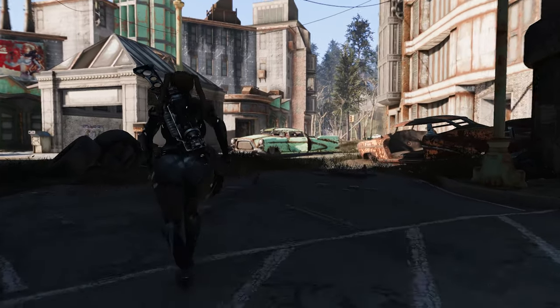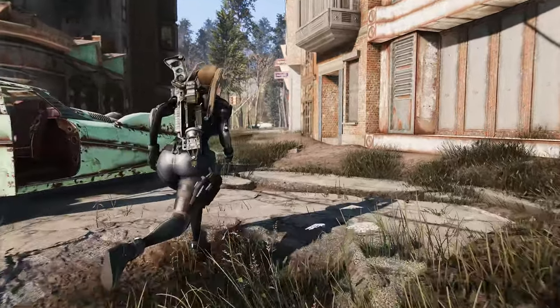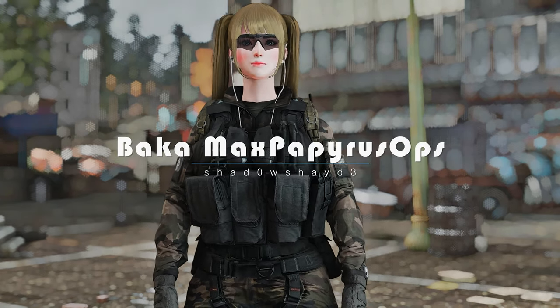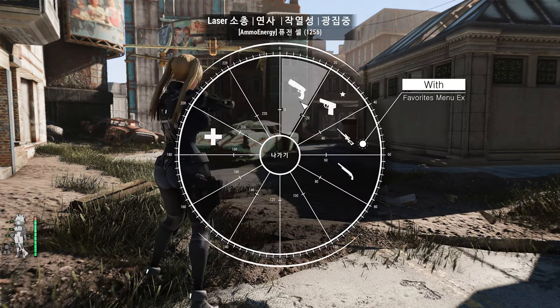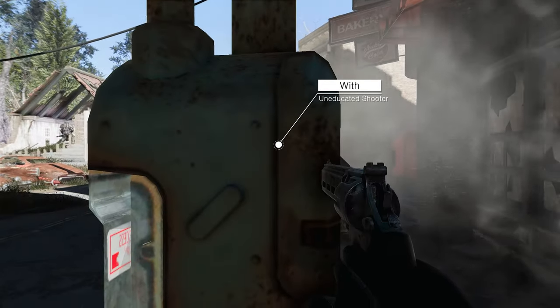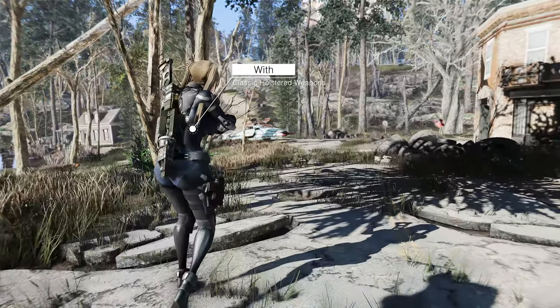Fallout 4 faces the same built-in limitation of 100 operations per task in Papyrus scripting. However, there's a solution: the Baca Max Papyrus Ops mod. This mod serves as a script enhancement designed to optimize Papyrus performance. It brings over the max operations per task patch from Papyrus Tweaks NG, which allows you to adjust this limit to a value of your choice.